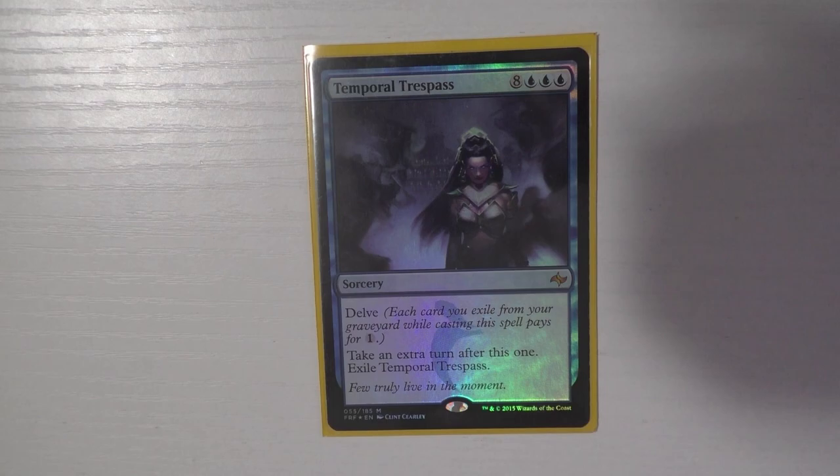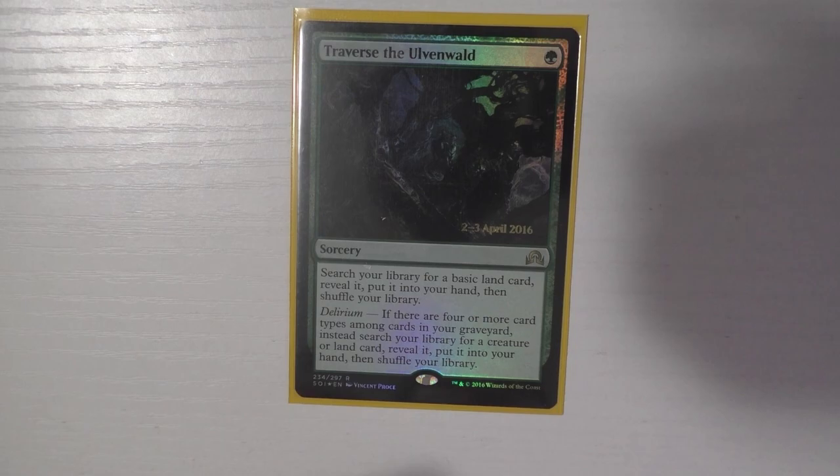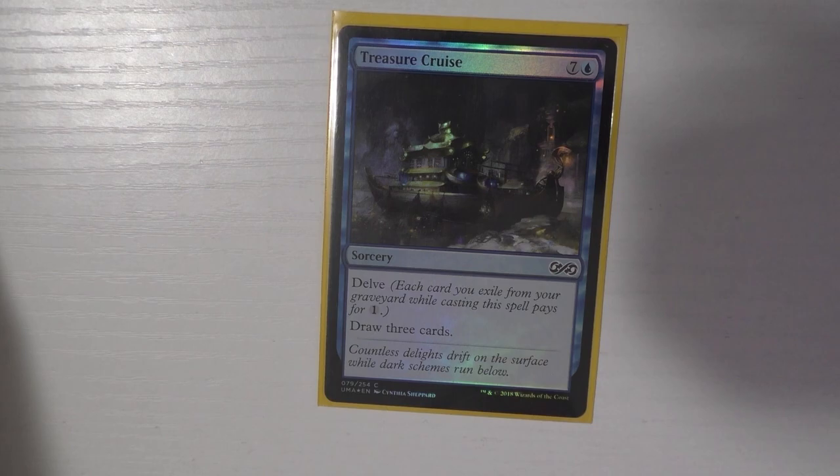Temporal Trespass is one of my favorites — I really enjoy the delve aspect. You mostly delve away lands from your fetchable lands, and you won't delve creatures because of Kessig Cagebreakers. Traverse the Ulvenwald is a really solid tutor — you'll almost always have delirium so you're tutoring for a creature for one mana. The last sorcery is Treasure Cruise because I love drawing Magic cards.